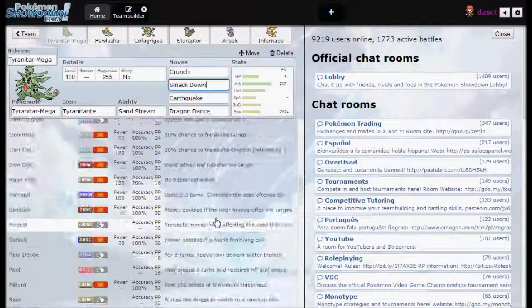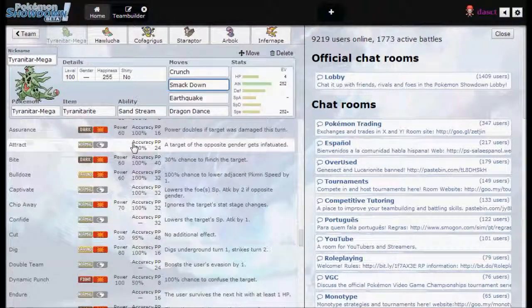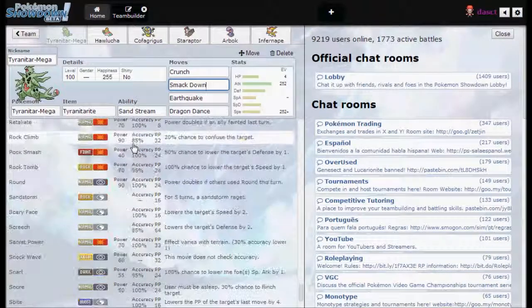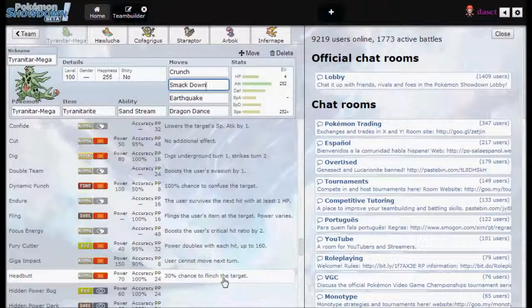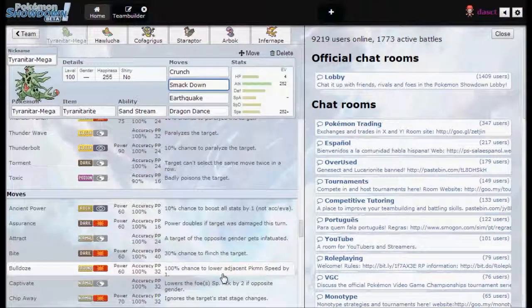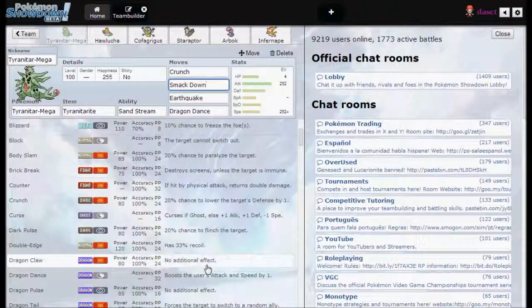It works pretty well. It's good enough, and it's pretty good for Flying types as well. Just run Stone Edge if you don't really care about the accuracy. Basically all physical Rock moves, except for Smackdown, have lower than 100 accuracy, which kind of sucks.